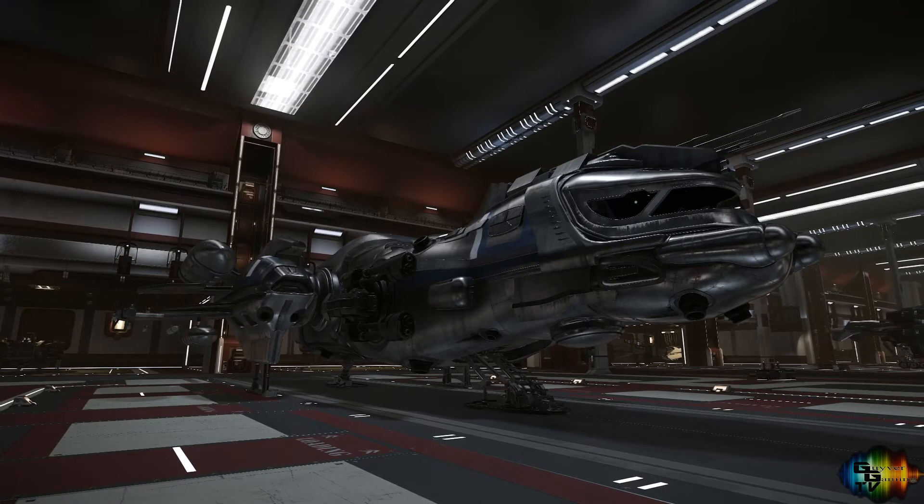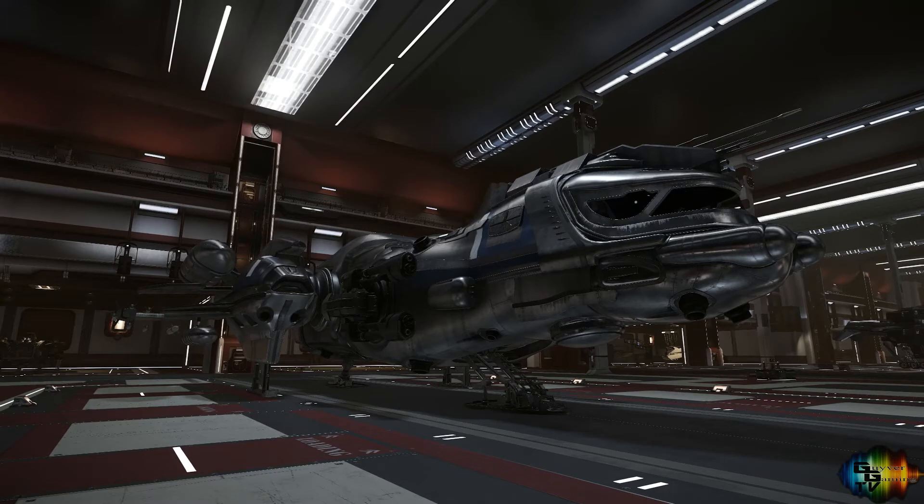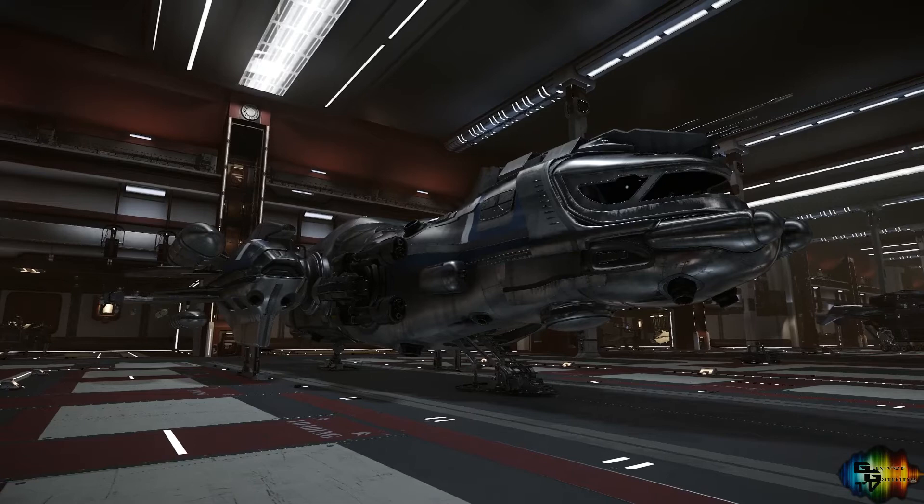I'll read what it says on the spec list: The Freelancer DUR variant specialises in exploration, sacrificing 25% cargo capacity of the standard Freelancer for an enhanced jump drive, a more advanced scanner, and an expanded fuel tank. It may seem like a bad call to some, but for those who value discovery over profit, it will be the ship of choice. I have combat ships and defense ships, and I'm going to have other ships in the future, so I think this one will suit me down to the ground. It still has good weapon systems on it for defense, and I actually like the look of it.